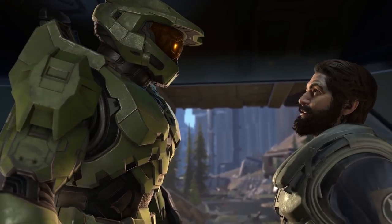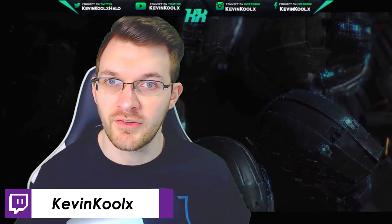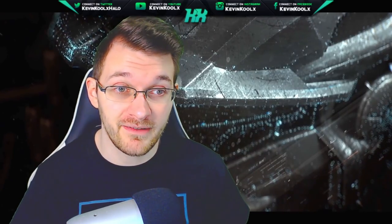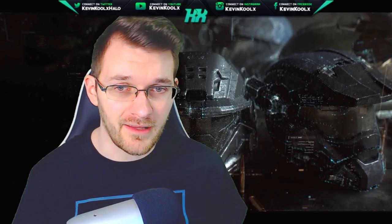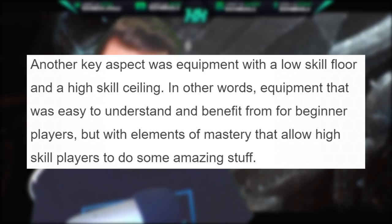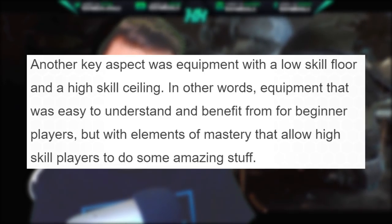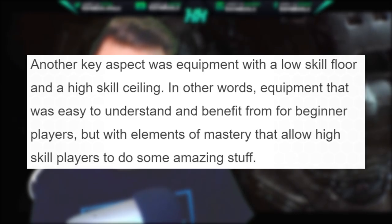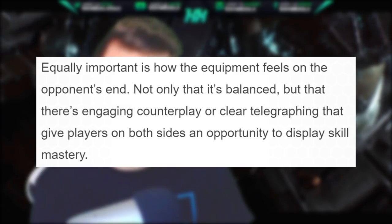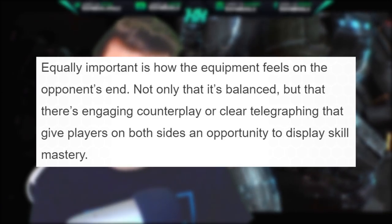Halo 5 especially messed with this by creating more of a pentagon shape with ground pound and Spartan charge. Another thing mentioned about equipment in Halo Infinite is that they want it to be easy to understand. They're returning to the Halo 3 style with simplicity but a high skill ceiling — specifically, equipment with a low skill floor and a high skill ceiling: easy to understand and benefit from for beginning players, but with elements of mastery that allow high-skill players to do amazing things. Equally important is how equipment feels on the opponent's end — not only that it's balanced, but that there's engaging counterplay or clear telegraphing giving players on both sides an opportunity to display skill mastery.